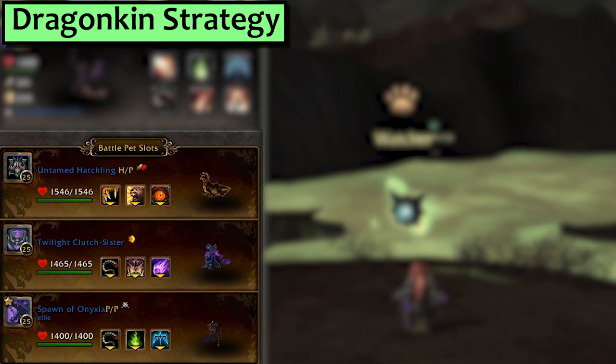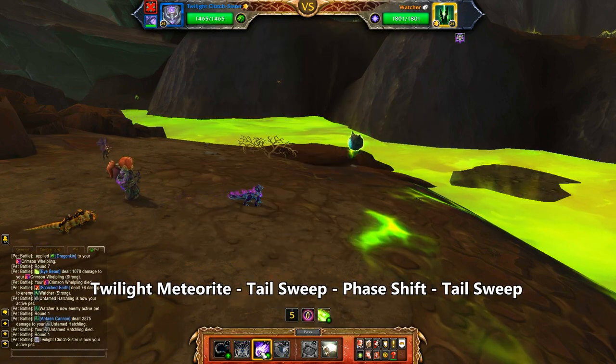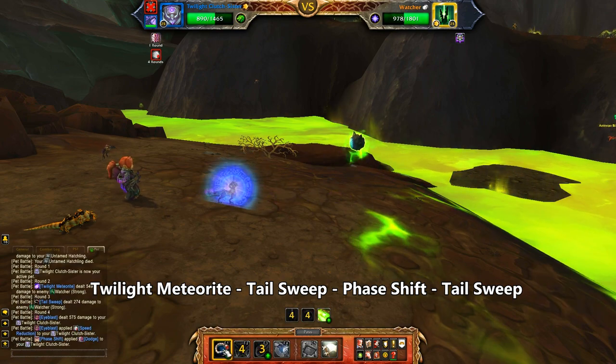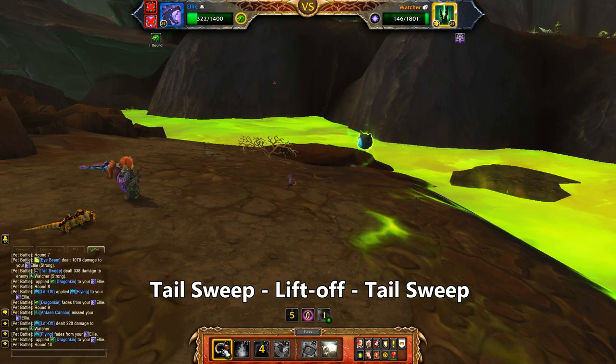That brings us to Dragonkin. In your first slot use any dragon — it doesn't even need to be leveled. Second, I've got my Twilight Clutch Sister with Tail Sweep, Phase Shift and Twilight Meteorite. Third, I'm using my Spawn of Anixia with Tail Sweep and Lift Off. Start with your Rando Dragon and watch it get tragically sacrificed to appease the Cannon. Bring in the Twilight Clutch Sister and use Twilight Meteorite, then Tail Sweep, then Phase Shift. Tail Sweep once more before you get fried. Bring in the Baby Anixia and use Tail Sweep once, then Lift Off, and then Tail Sweep.